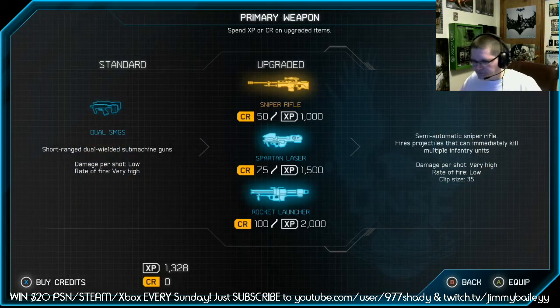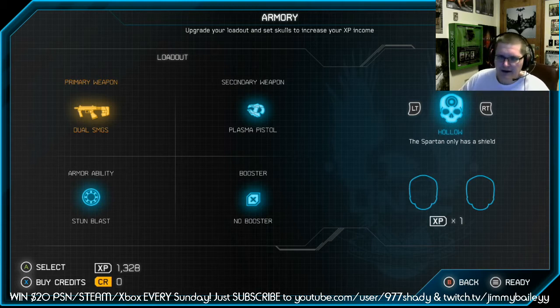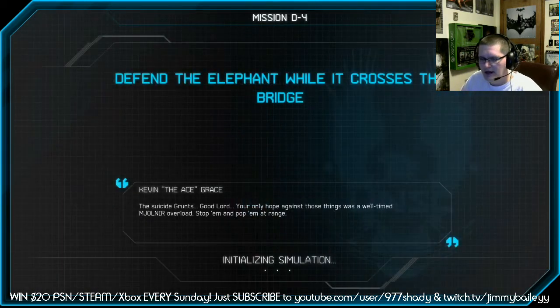And then it has these power-ups. See the armor ability, the stun blast? That's your right bumper. What I like is you'll find them scattered throughout the missions. The one I like is the turbo speed — makes you run really fast.